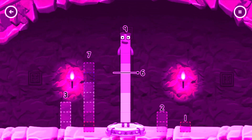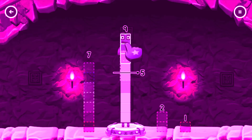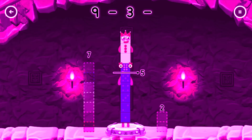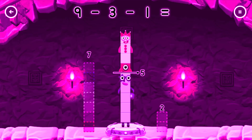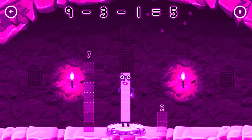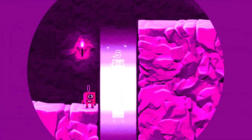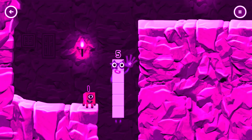Take number five — two blocks away from nine to leave five! Drag an outline onto the middle to take number blocks away. Three! That's right! Nine minus three minus one equals five! Hi! Five! Yes! You got it!